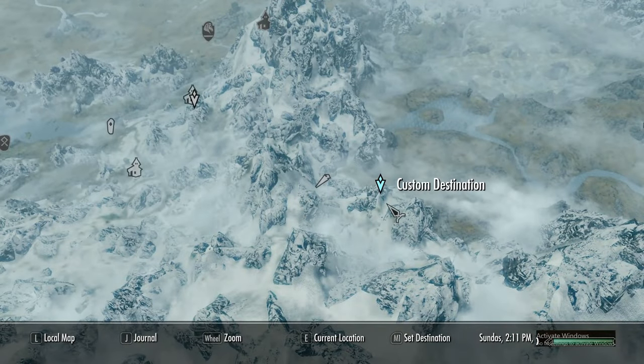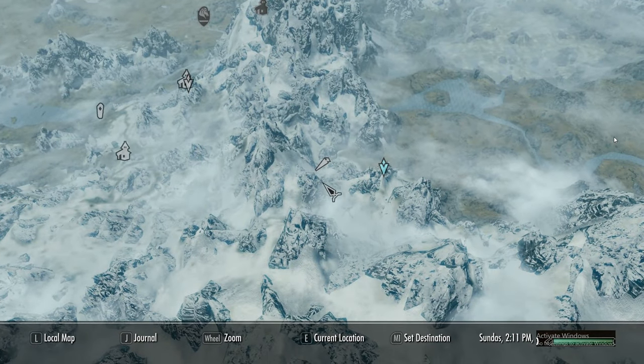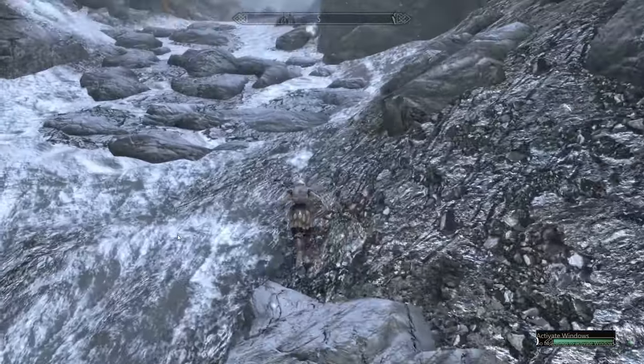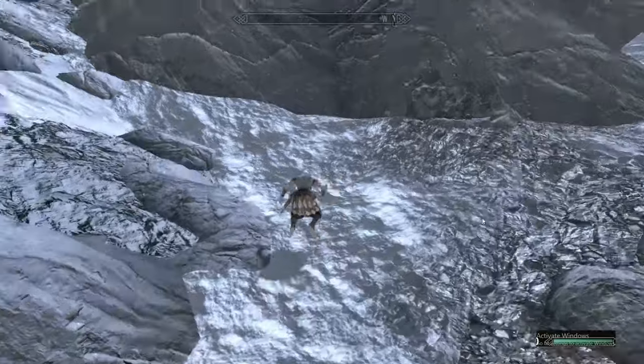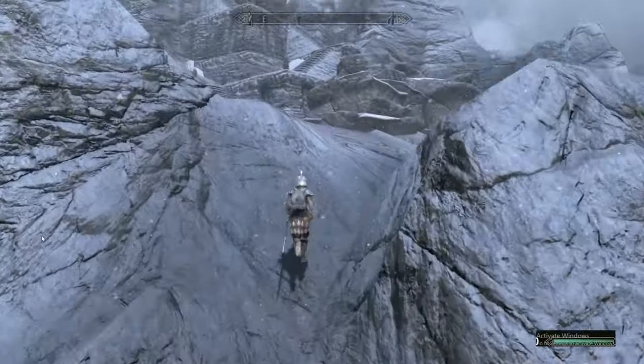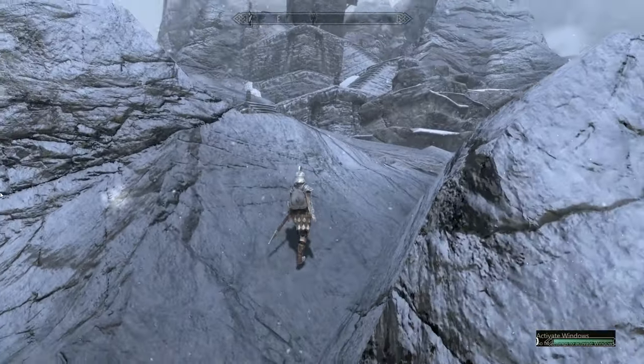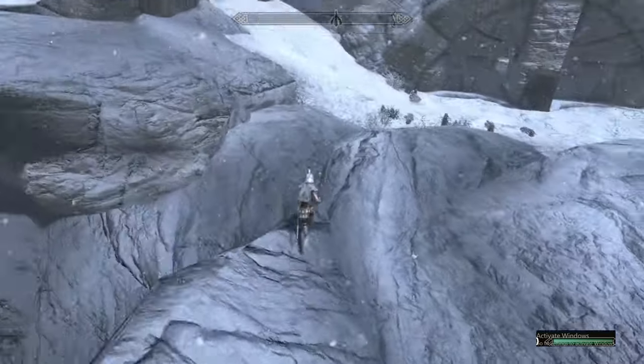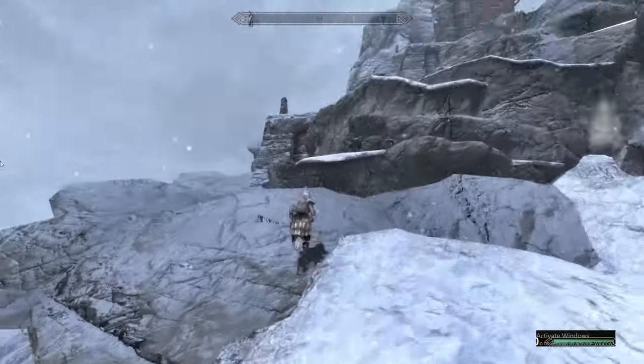This is the location on the map. You're just going to bunny hop your way all the way up the mountain until you see this tower. I recommend you sprint your way all the way to the top of the tower and bypass every enemy you see.